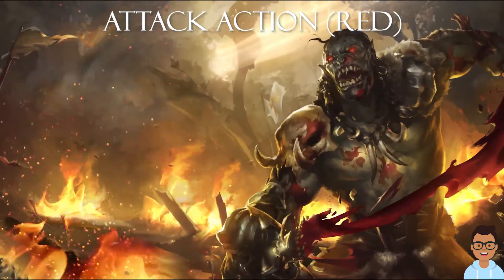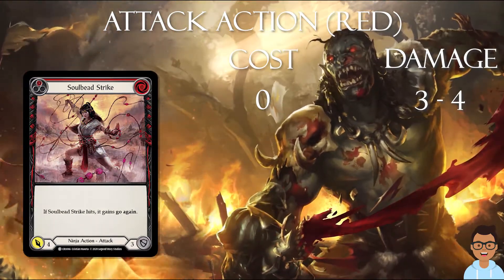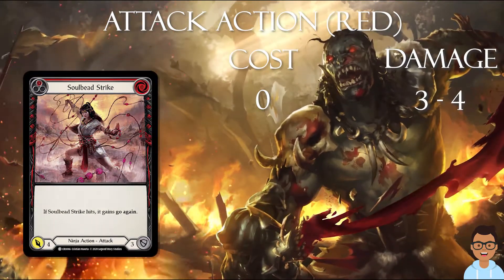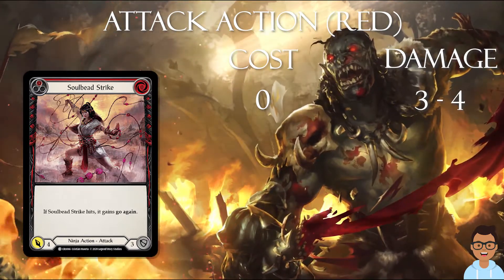Let's talk a bit about the damage. So for the cost of 0, a good attack action card should deal at least 3 to 4 damage. 3 requires 1 card from your opponent to block, and 4 on the other hand requires a defense reaction.